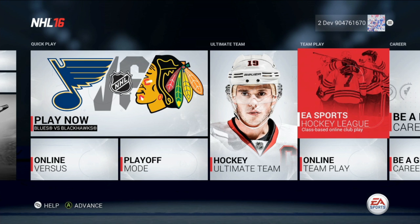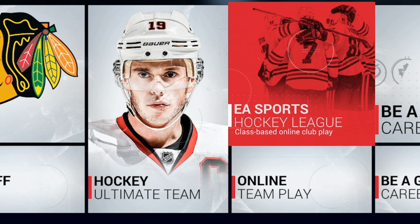If you're looking to take your team play game to the competitive stage, check out EA Sports Hockey League, where you and your friends can create a team and challenge others to see where you stack up.